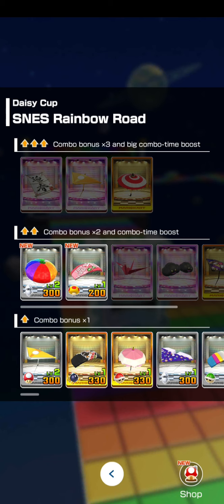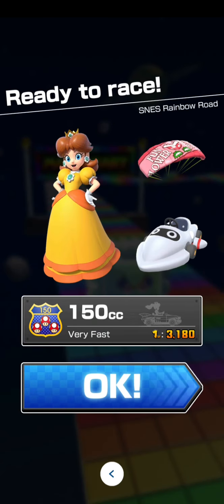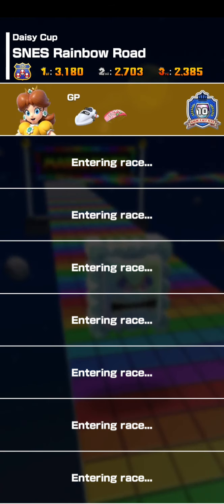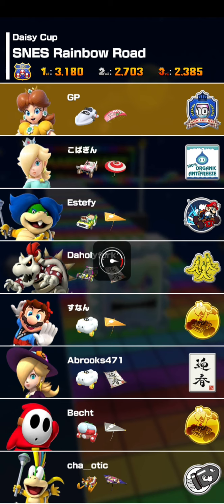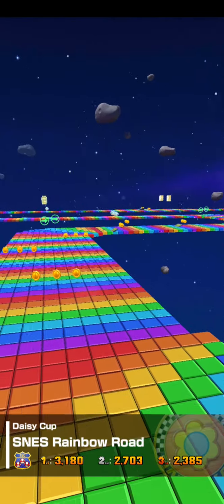I finally have a new glider — from that gift I opened before I started this video. Let's stick with that. This is the Piranha Plant Air Force. It has a Mega Mushroom Plus, so the chances of me getting a Mega Mushroom have increased and I get bonus points for using Mega Mushrooms while having the Piranha Plant paraglider.